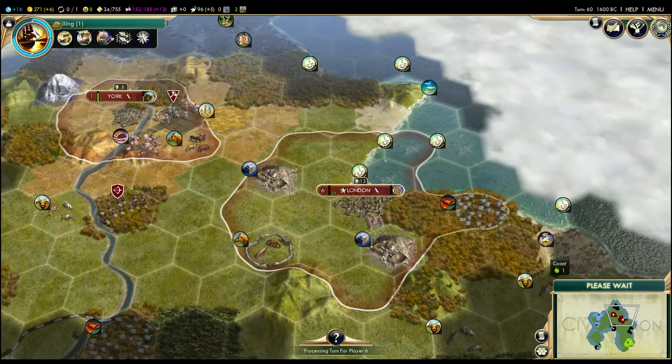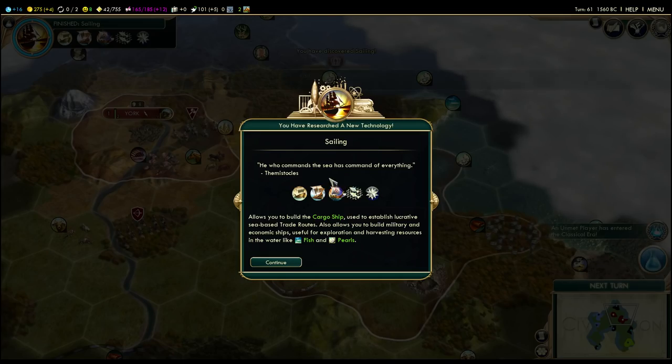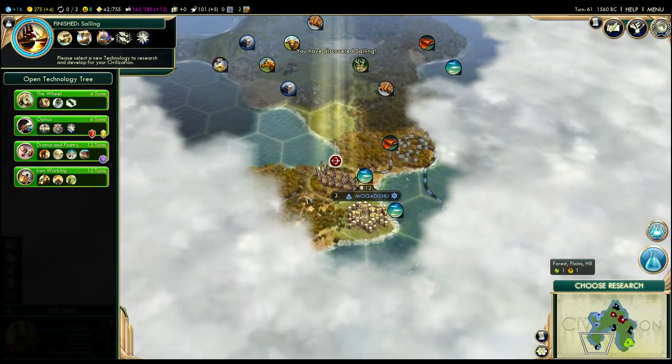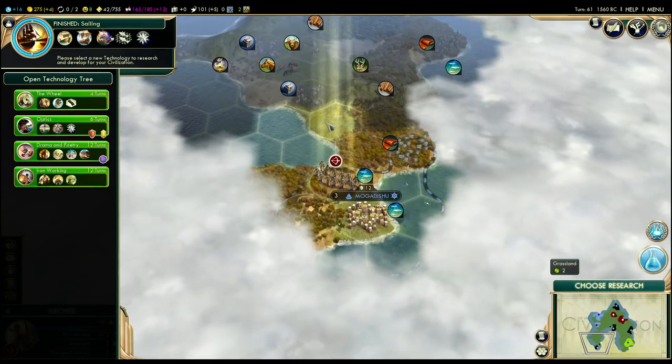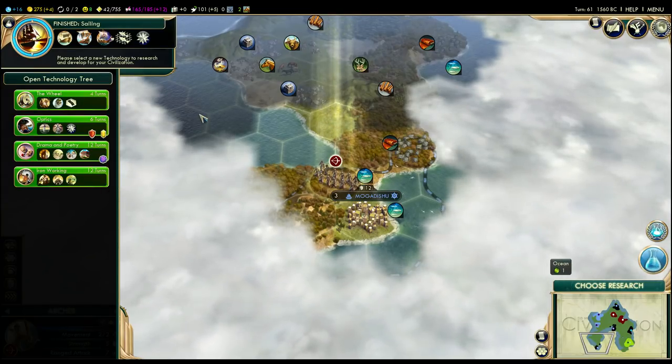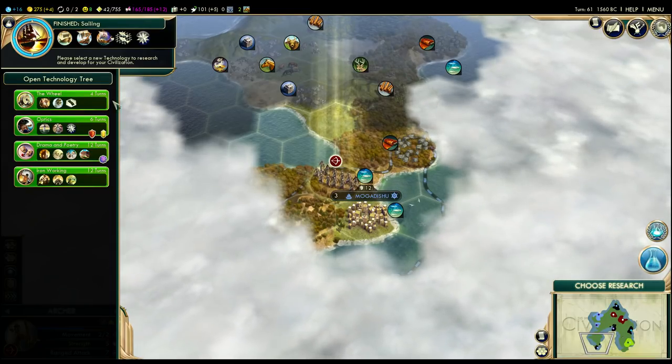Next turn. We're not that far away from being able to buy a second worker, which I'll definitely want to do. We finished Sailing — we can build a work boat after we complete our caravan, and a work boat will allow us to improve those pearls off our coast. Work boats are kind of like workers, but they're consumed when you improve terrain, whereas workers just keep on going.